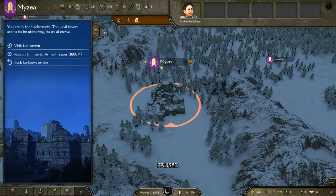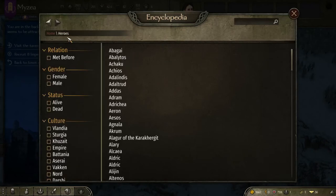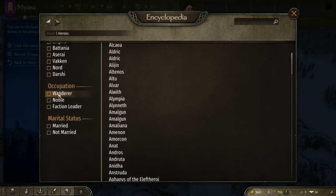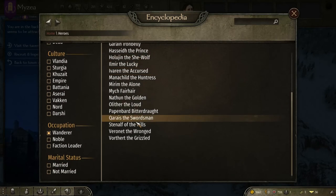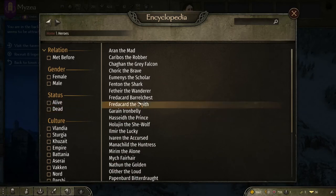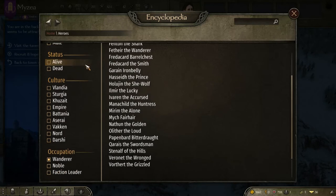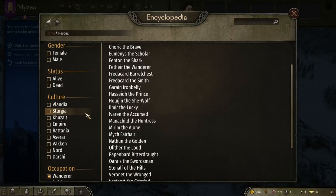The other way to look more specifically is to go into the encyclopedia. Right-click on a character, go into the heroes tab, scroll down, click occupation and tick wanderer. That's going to give you a list of all of the companions available currently in your game. You can even filter by whether they're dead or alive, if you've met them before, and what culture they are — though that doesn't really apply to wanderers.